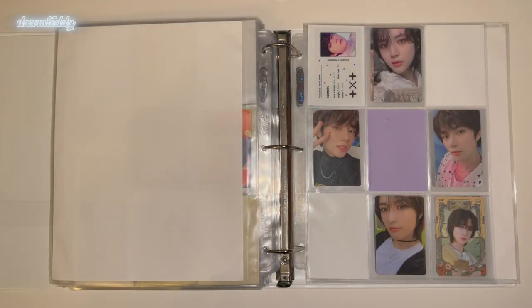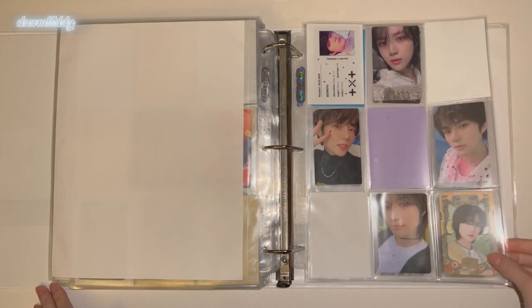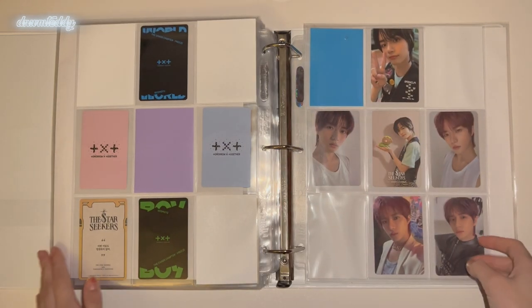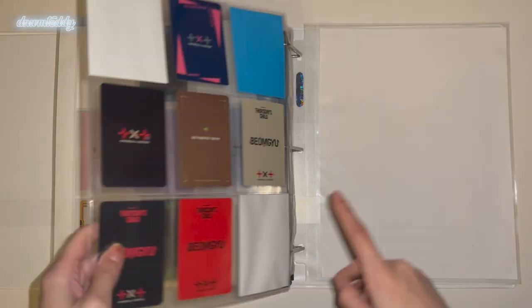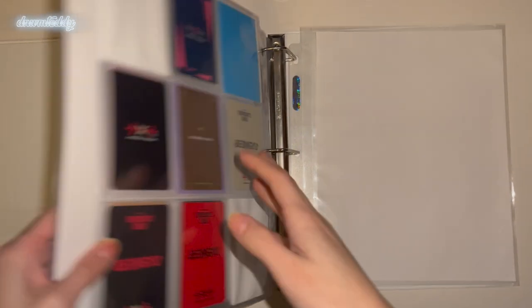Then I have my TXT collection — for TXT I collect Beomgyu. They had their comeback and I haven't set up for it since I have no nine-pocket pages. For Beomgyu, I don't collect everything anymore — I was collecting all his photo cards after Blue Hour, but now I'm only collecting the three normal album cards because High Proof cards are so expensive and hard to collect. I'm just missing one card and the Fight card, plus his three cards for whatever their new album is called — I literally can't remember.